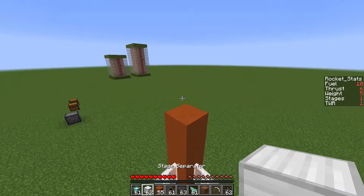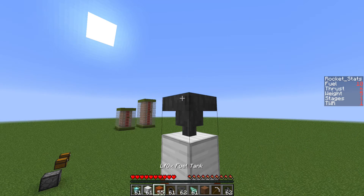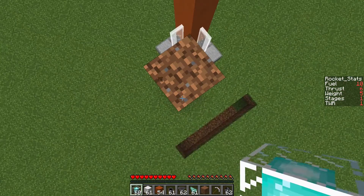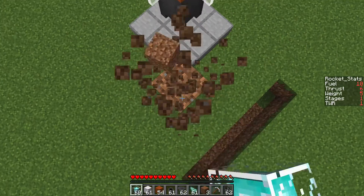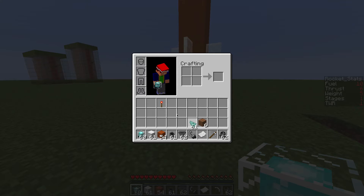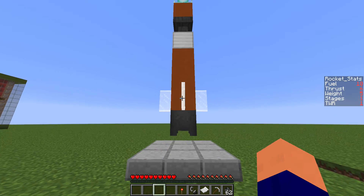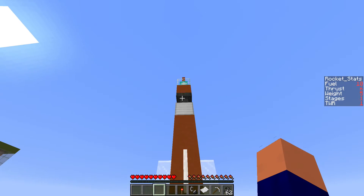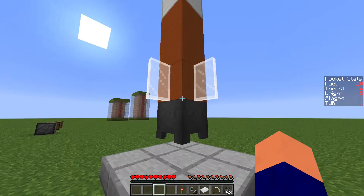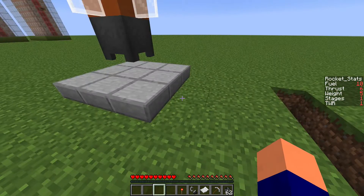Now we've got a good height — three fuel tanks. We're going to put a stage separator there, and then we'll have an orbital insertion stage: those of you who have played Kerbal Space Program will understand exactly what's going on. We've got a small engine, then a fuel tank, then the command capsule on top. When you place parts for the rocket it tries to place them near the top, so if the rocket is too high and you try to place from the ground it won't work — you have to get up to the top and throw parts on.